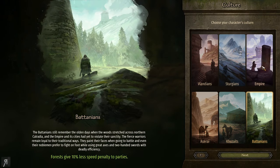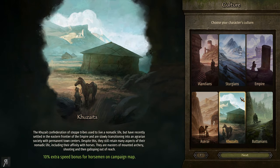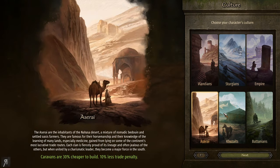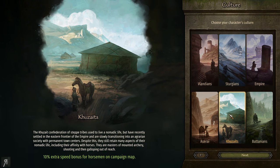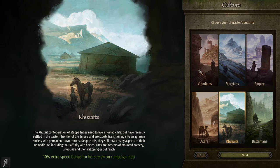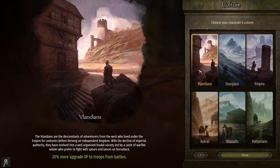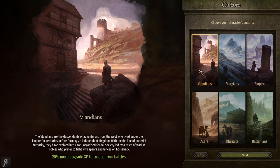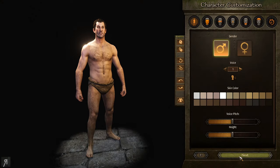I was having a number of issues getting all the mods to work well together. Coming back to the culture choice, I'm picking Vlandians because it gives you 20% more upgrade experience to troops from battles. Sturgeons is good if you're fighting in snow a lot; Azarai is good for trade. The Kuzate gives extra speed bonuses for horsemen on the campaign map. The Tetsujin faction we're using doesn't really have too many cavalry units as far as I can tell.